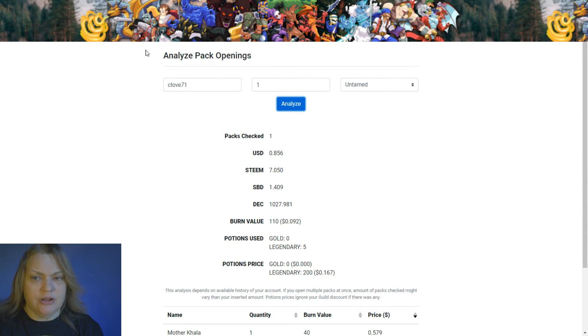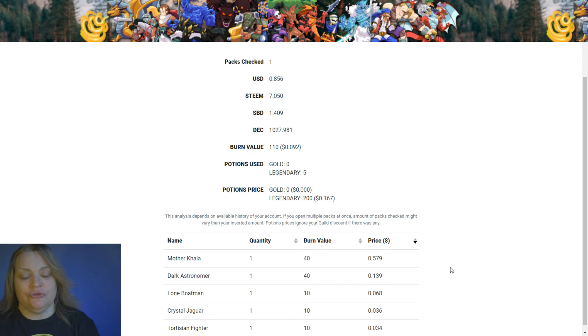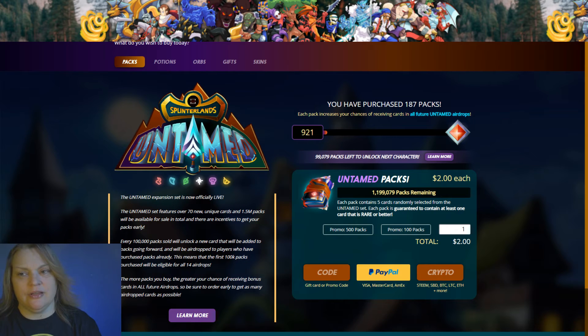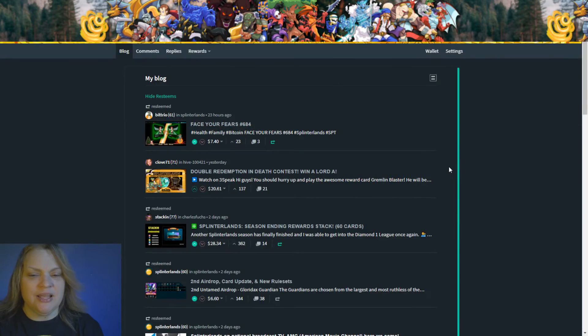Your third way to make money is flipping. You take a pack and you can analyze it on monstermarket.io — it shows you what you got, whether you used any potions, what the burn value is, and more. This was not a very awesome pack, but we can try to get some gold potions and see if they work.